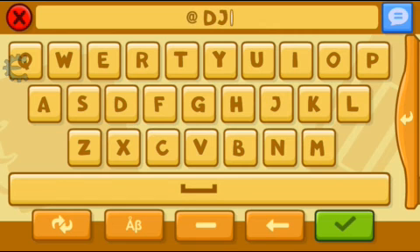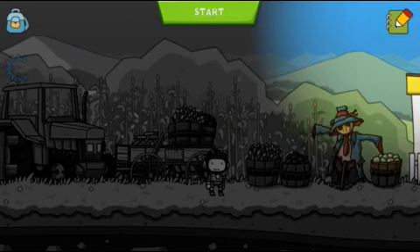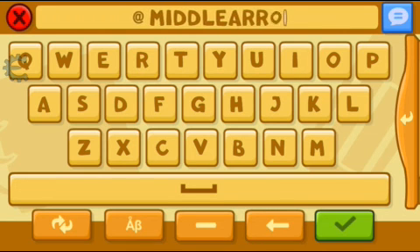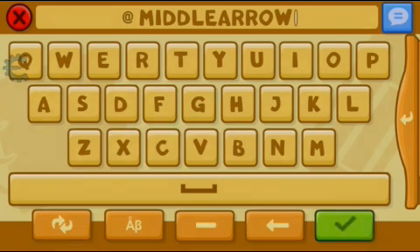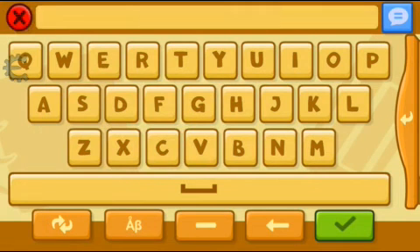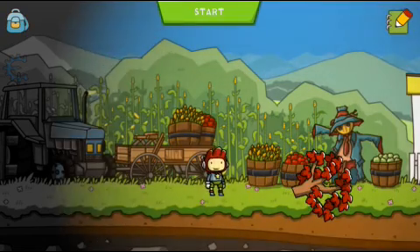If you type it, if you type 'DJ,' then you still get the present. If you type in 'middle arrow,' then try 'maple top' — if you type in 'maple top,' then there he is. That's the maple top.